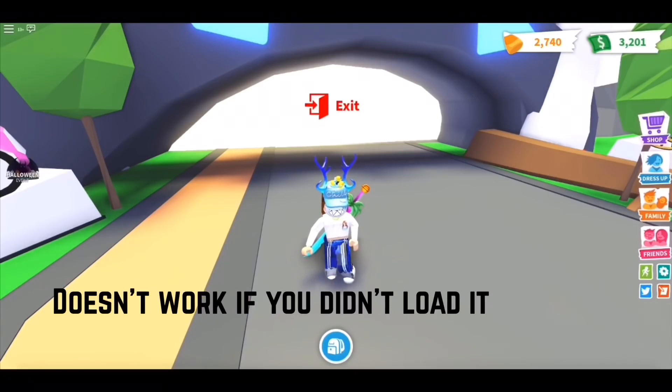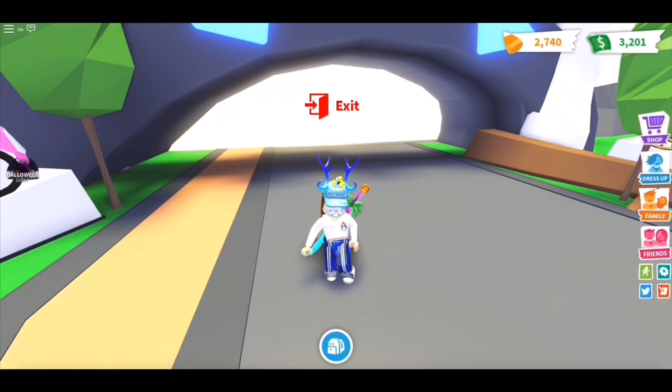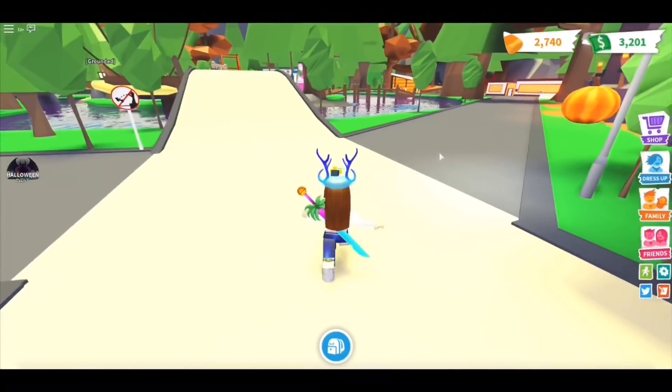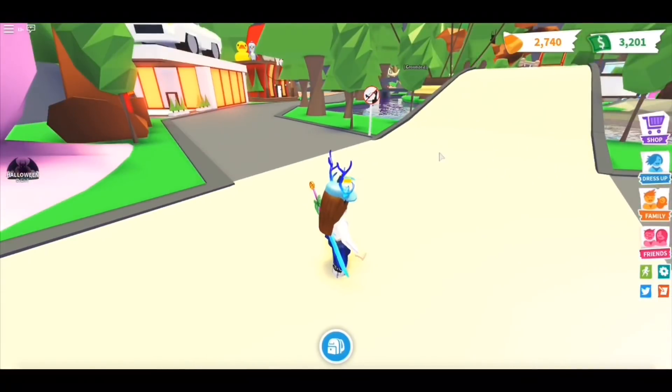So if you have just entered the game, you have to go to the adoption island to make the game load first before you glitch it. The floor and the bridges are all loading, and after everything is loaded, you can go back to your house and glitch your house.